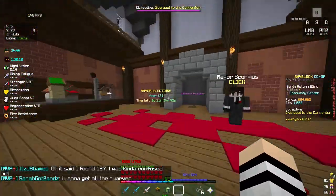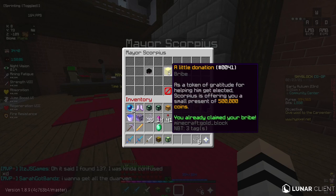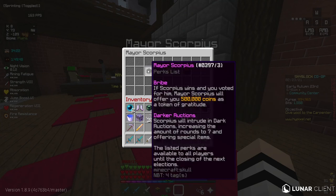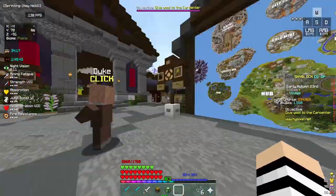Other things about the hub: we've got the mayor. Currently it's Scorpius, and he gives you a little donation — the bribe. This is an awesome thing; you need to check your mayor always. Scorpius got 609,000 votes, which is ridiculous — I didn't even know there were that many people on Skyblock. He gives you 500k, which is really awesome, so definitely do that.